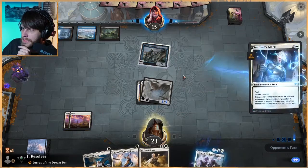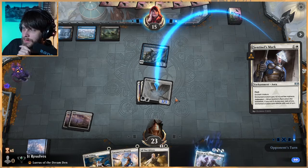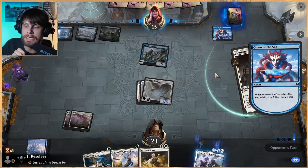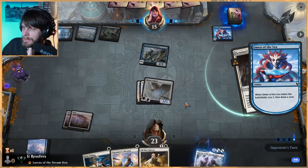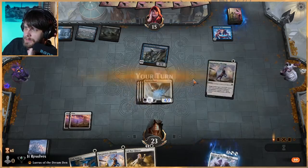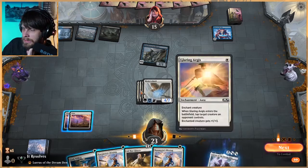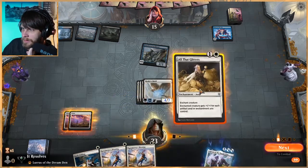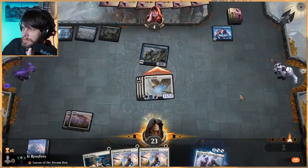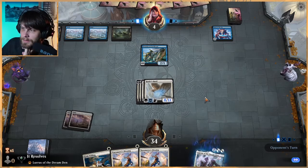We get to flash this out here and see if they want to do anything about it. If they do have the Brazen Borrower that's gonna suck, but if they don't and they just counter — okay, that's totally fine. Unsummon would suck too, but this way we get to pressure at instant speed at the end of their turn, so they kind of feel obligated to do a little bit more. Really wish we had drawn a land so we could get All That Glitters down. I just don't know if we should risk it — I feel like now's the time though, because this really gets in for a lot of damage.